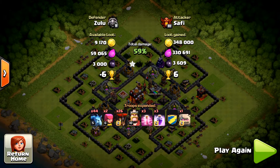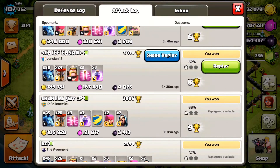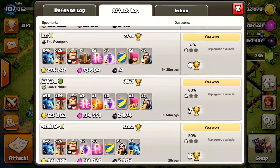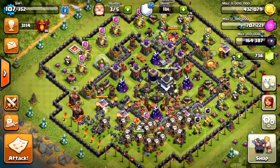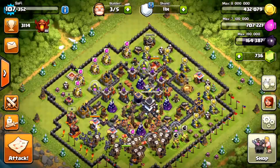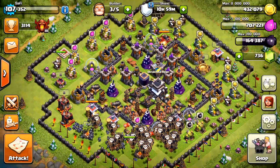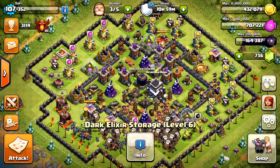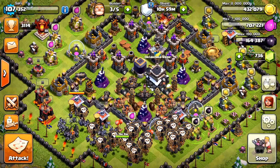That was 3,006 Dark Elixir — I'll take that raid any day. Look at my attack log: the Dark Elixir I've been stacking — 3,000, 2,000, 2,500, 4,000. That's what I do up here and that's how I fill my storage. I get about 20,000 Dark Elixir every day. Those are the kinds of bases you want to attack. Leave a like, subscribe if you haven't already, and as always, keep it real.